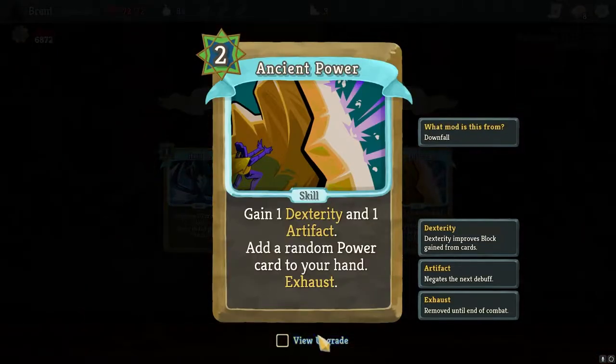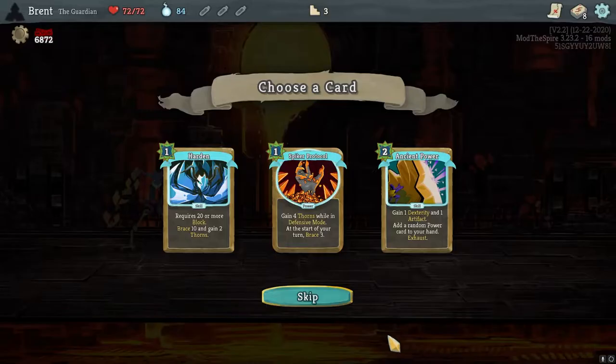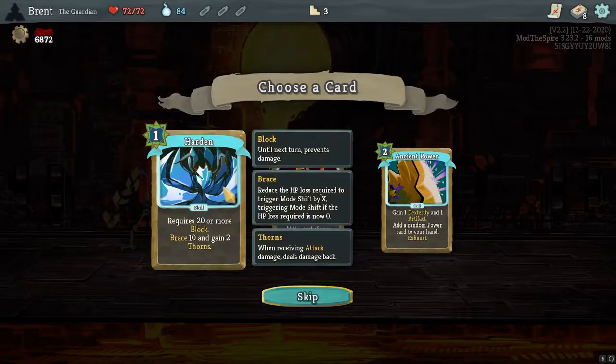Ancient Power — Dex, random power, Artifact, costs one less. I think that's better than Hardin, which is super... Well, this one does gain you Thorns though. But it's not temporary Thorns, which is good.